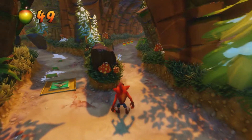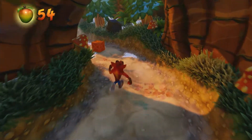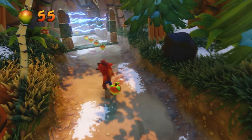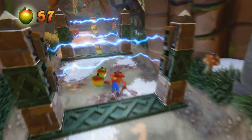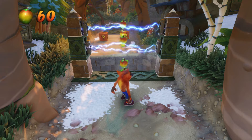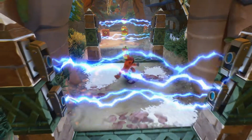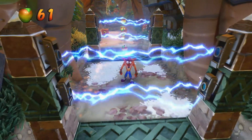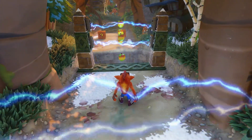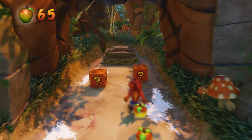Right here we have a path leading up, let's go check that out. Slide under, and this one's much trickier. You need to slide under and jump at the very last second before you go falling into the chasm. Because if you jump early you're going to hit that electric wire and you're going to die. Got to get this timing just right — and I did.